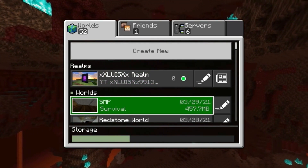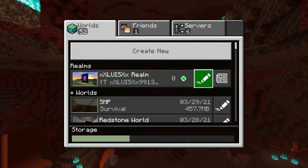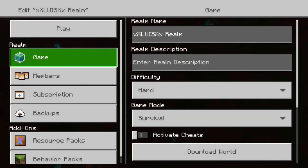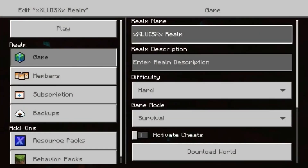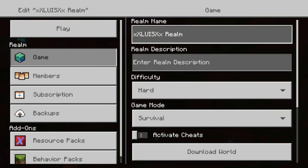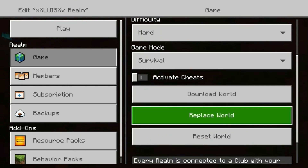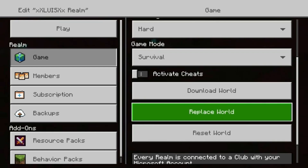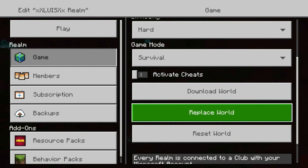Let me show you what to do. First, you want to go to the pencil icon by your realm. Then you're going to want to click 'Replace World.' If you click replace world it's going to trigger that initializing thing — I don't want to do it right now, but I might find a clip of it.